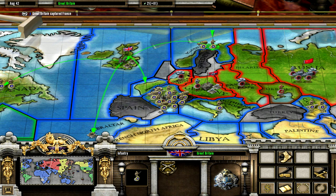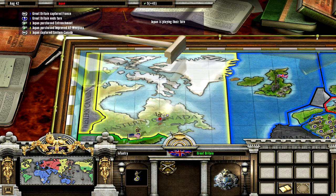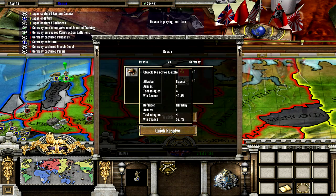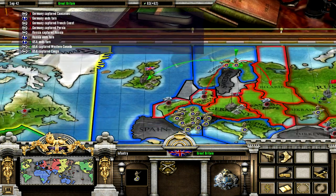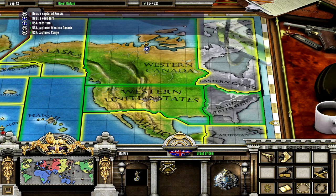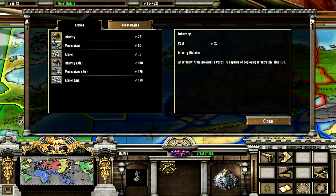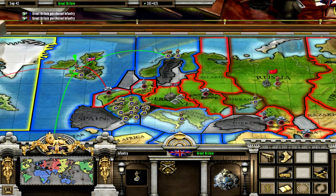We win again. Japan is going for Eastern Canada and they win. So Japan is now threatening the UK with a cross-Atlantic invasion — that's pretty insane, also not very historical. They've almost taken over half of America. Let's reinforce the UK because I don't really want to lose it against this Japanese guy.